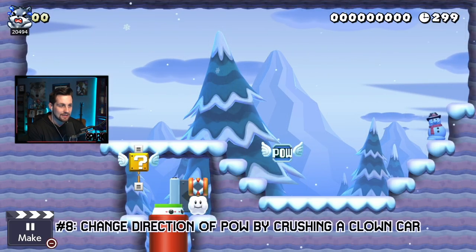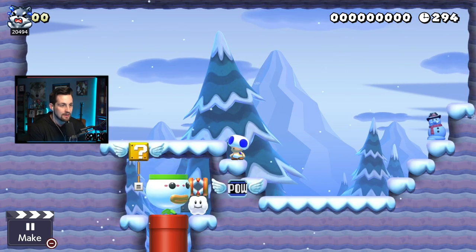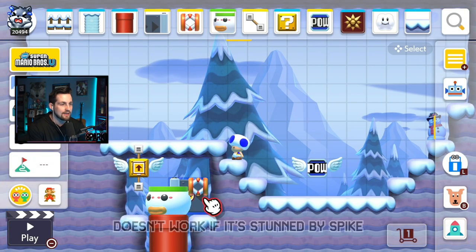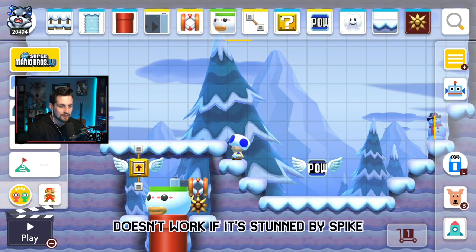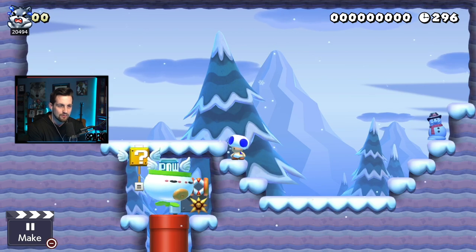Glitch number eight: you can actually change the direction of winged blocks by crushing them after they go into a clown car. However, you can't do this if it gets stunned by a spike or continues to be stunned by a spike — the pow will continue moving in the same direction it was moving before.